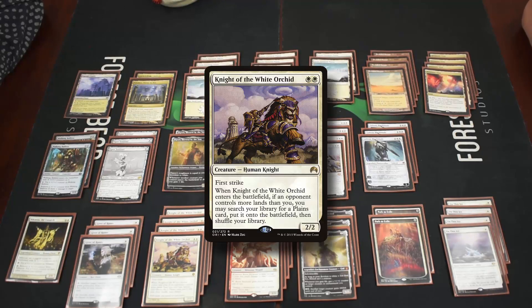The other two drop devotion piece is Knight of the White Orchid — a two drop with first strike. When he enters, if you have fewer lands than an opponent, you can fetch a plains and put it onto the battlefield untapped. This generally lets you skip your third land drop, cast him on turn two while getting a land, and stay ahead even without having found your fourth land.